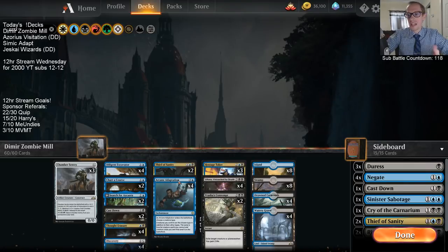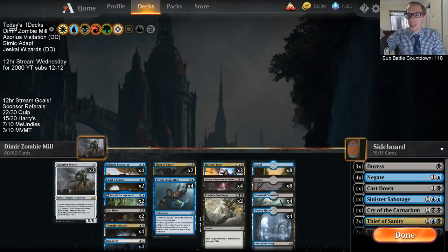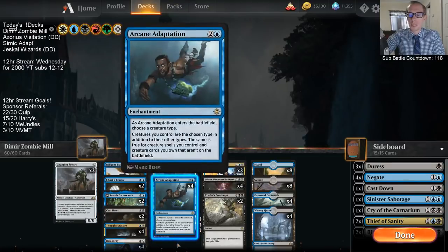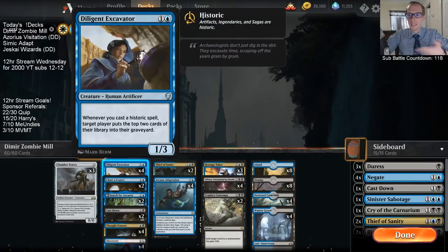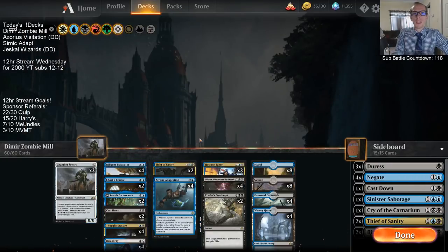If you have nine mana, you can just play Liliana, Arcane Adaptation, and Excavator and go off. Or if you have Arcane Adaptation in play and six mana, with the Excavator and Sentry in your graveyard, you draw Liliana, spend four to play her, minus three to cast the Excavator from your graveyard, then start casting Chamber Sentries and kill your opponent. It's similar to Felidar Guardian plus Saheeli Rai - you just need the two cards and six mana, and if your opponent taps out you can just slam your combo.